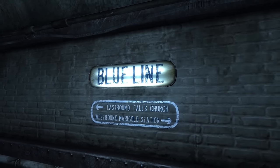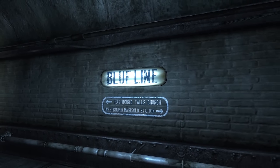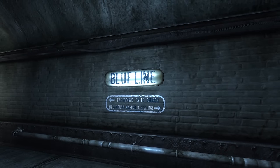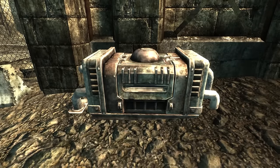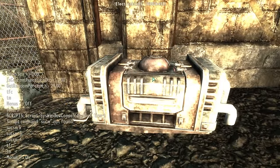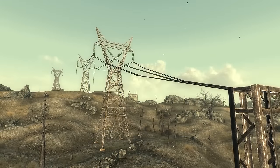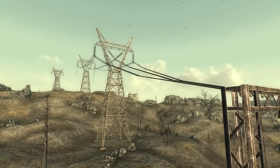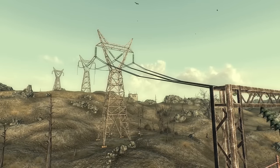No large generators are found in the subways, similar to what we can see in the vaults, and smaller generators that wastelanders sometimes use are also absent in the subways, except for where wastelanders have made impromptu living spaces. These are the generators that can be found in Fallout 3, and in the game files are labeled clearly as generators. These things, however, are also found all over the place, but are not called generators — rather they are called Electrical Box 01. Their presence in the capital wasteland is the best evidence we have for a vast pre-war network that is mostly, but not always, underground, and still live.